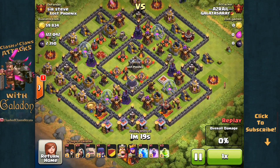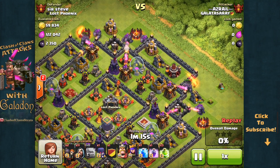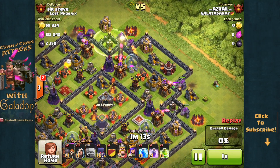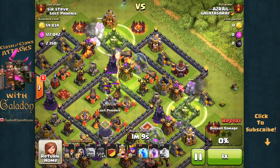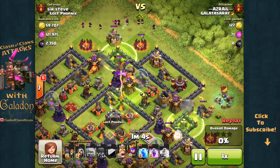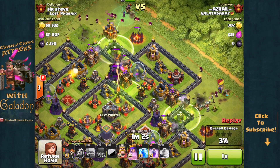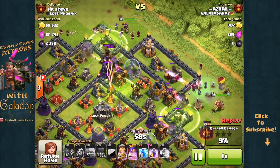Here is an attacker that definitely did take the offer — a 24 trophy offer against Sir Steve of Lost Phoenix. That is a town hall on the outside; Sir Steve hoping for the snipe, but it obviously doesn't look like it's going to happen. As this attack gets underway, notice the jump spells are far apart, wizards at the top, clan castle at the bottom, golems moving in from both sides.